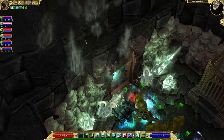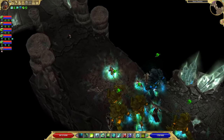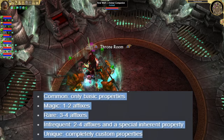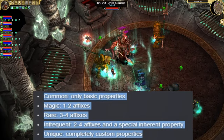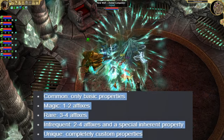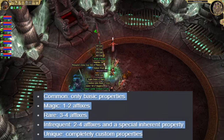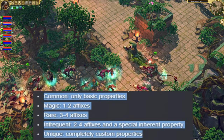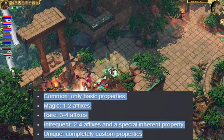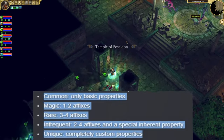We also get the item rarity system explained. Common items are the normal type used only at the very start, with no affixes. Magic items have one to two affixes. Rare items get interesting with three to four affixes — meaning two prefixes and two suffixes — which is awesome. Imagine having a perfect item with the ideal two prefixes and two perfect suffixes for your build.